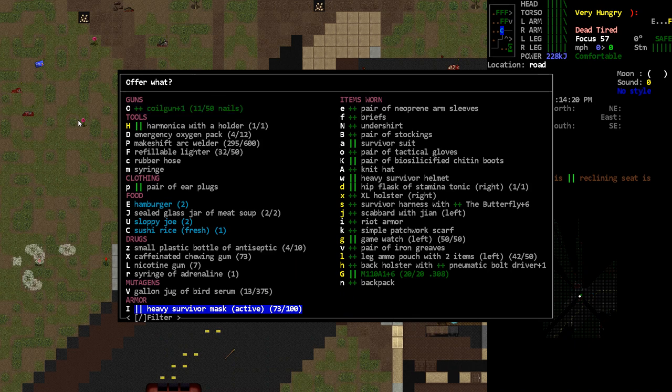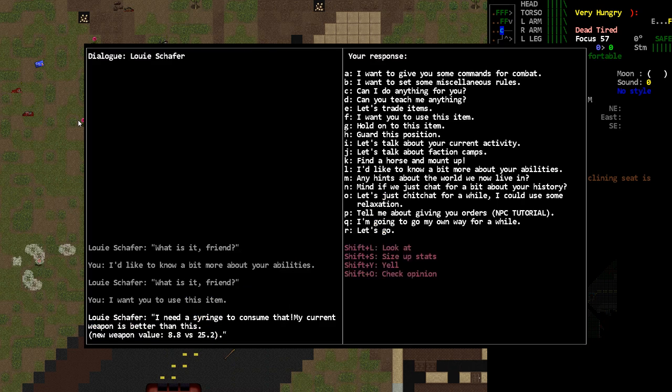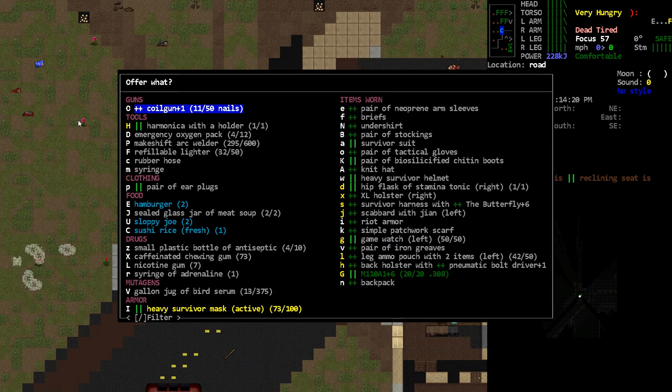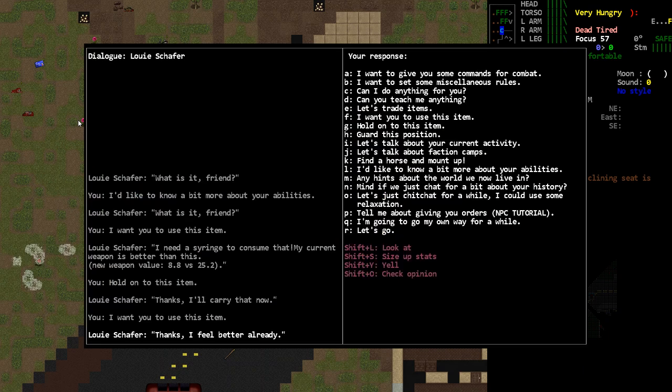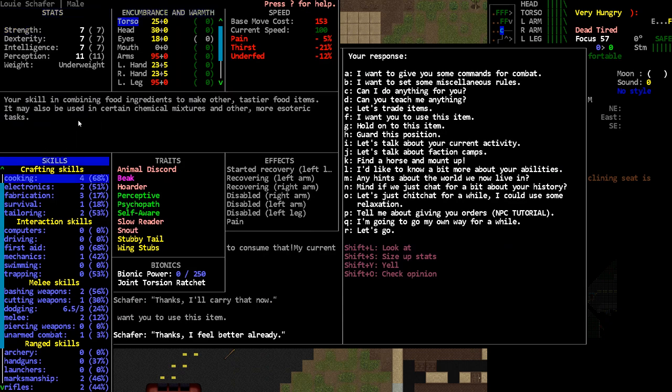If I hit F and select the gallon jug, he says he needs a syringe. I can give him the syringe, and then tell him to take some serum. Look — he's got wing stubs.